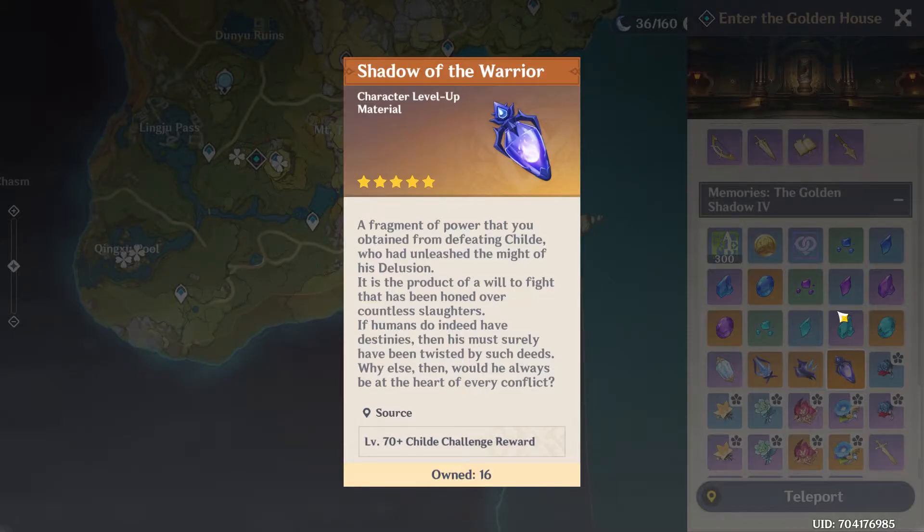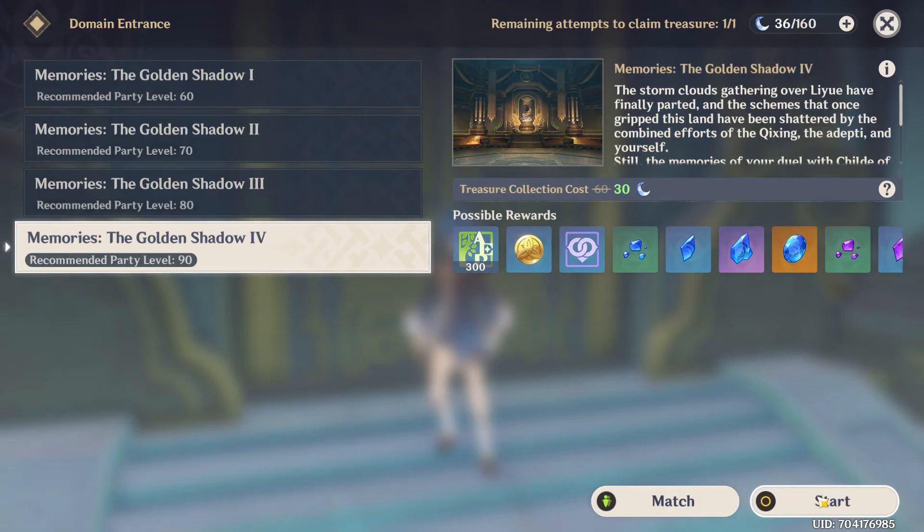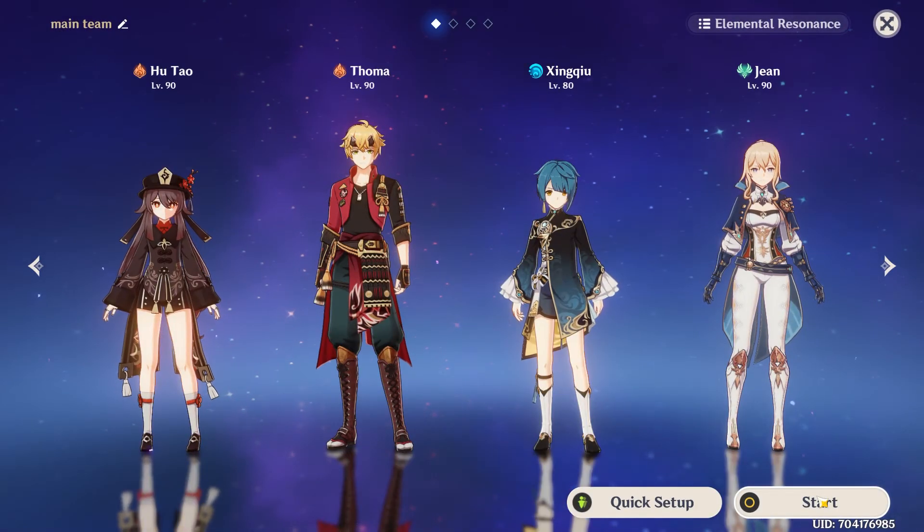Moving on to the weekly boss — the one you're going to need is the Golden House domain, which is the Childe challenge. The specific drop you're going to need from it is the Shadow of the Warrior.